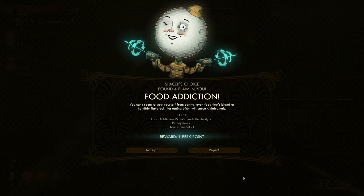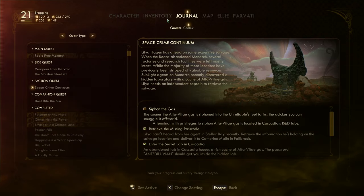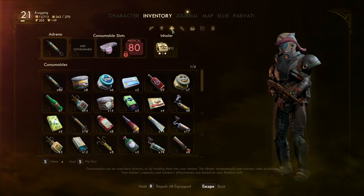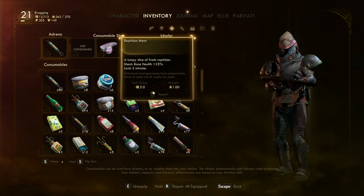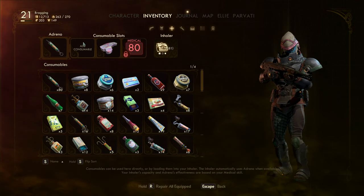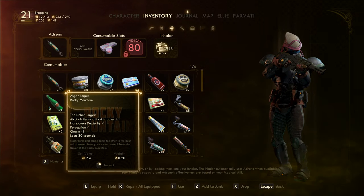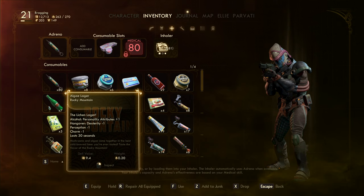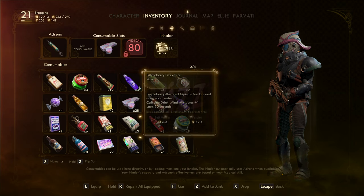Food addiction! You can't seem to stop yourself from eating, even food that's bland or horribly flavored. Not eating often will cause withdrawals. Well, that's basically in line with the drug addiction thing — we could load food into the inhaler or something like that. So where's that at? Base health plus 25% for two minutes. We had something here but we're out of it, so let's see what we have. Seven algae lager — perception negative one, charm negative one, dexterity negative one. Yeah, let's not add alcoholic drinks to that.